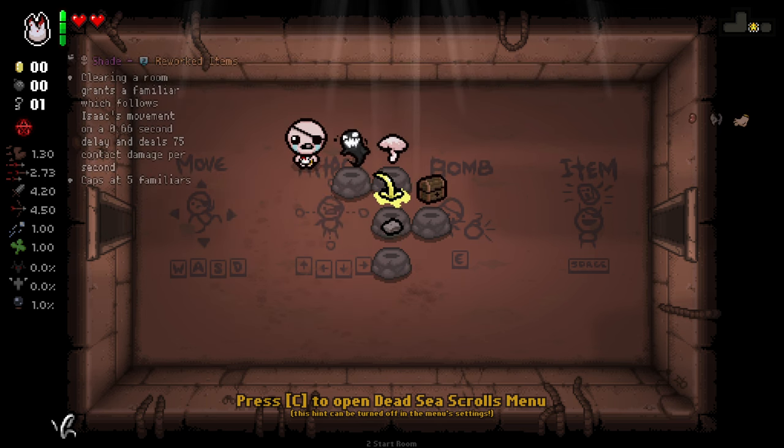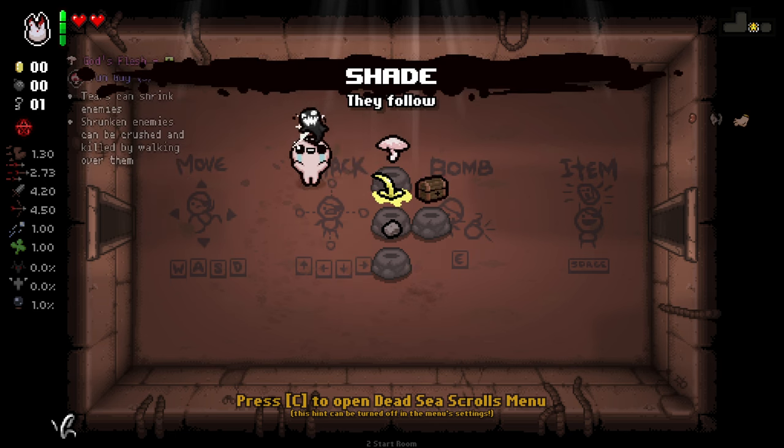We've got the Shade here. Clearing a room grabs a familiar which follows Isaac's movement. So basically now, instead of it just being a single shade, each room we get an additional shade. It caps at five, but we lose them all if we take damage, I believe.